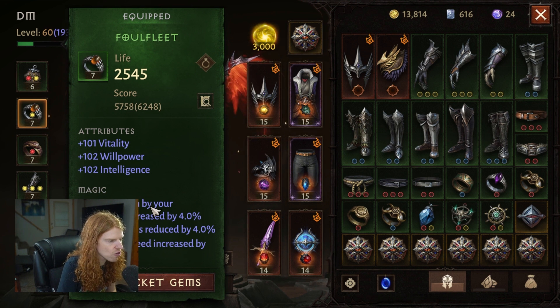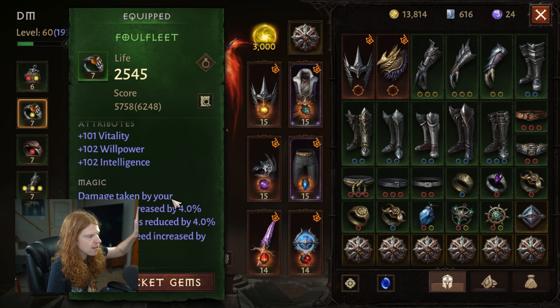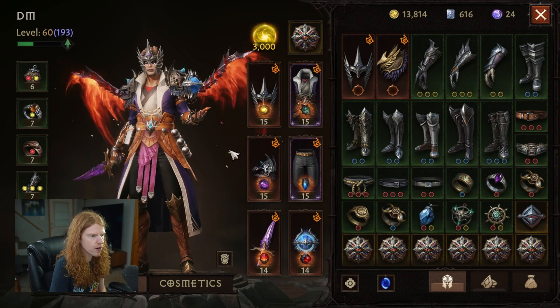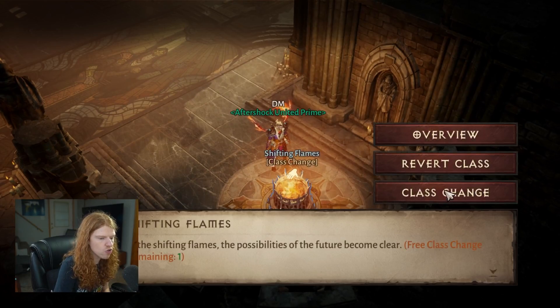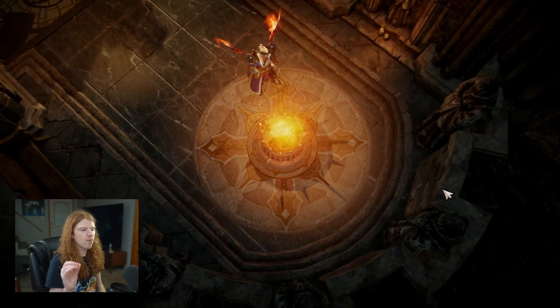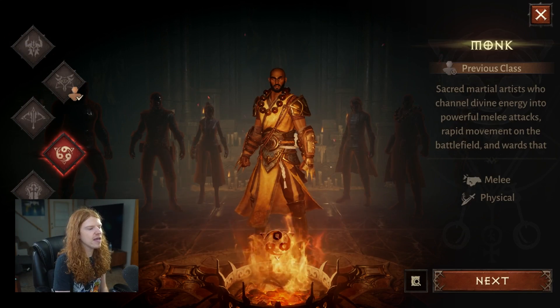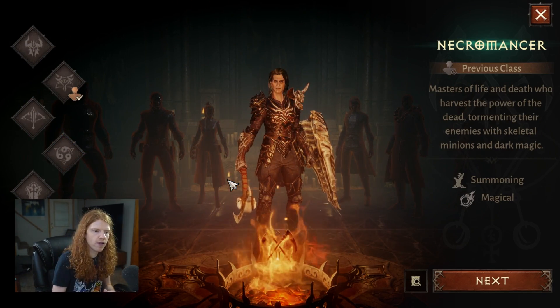Here's a trick that we can actually use to duplicate this ring — how to get these triple stats twice, just to make a copy. What I'm going to do is make sure it's equipped when I go to class change. What we're doing is sort of abusing the way it's an intended use — it's not an exploit, glitch, or anything. It's just smart use of game mechanics, abusing the fact that it gives us a duplicate of the actual items we're wearing.